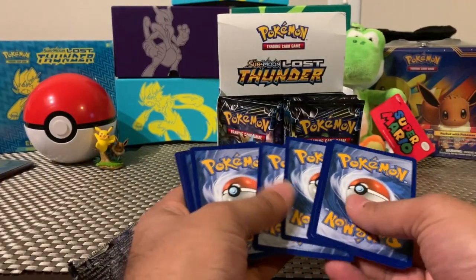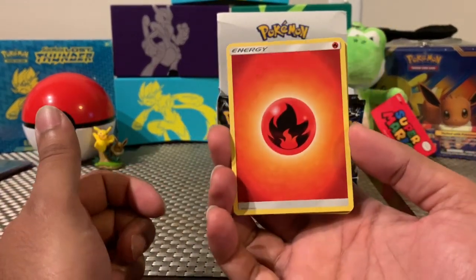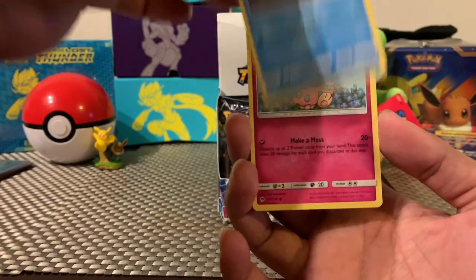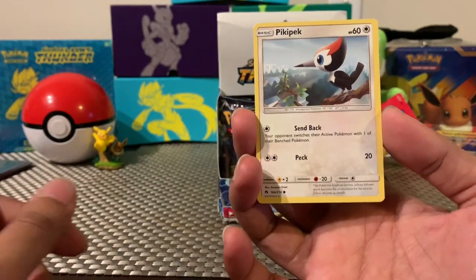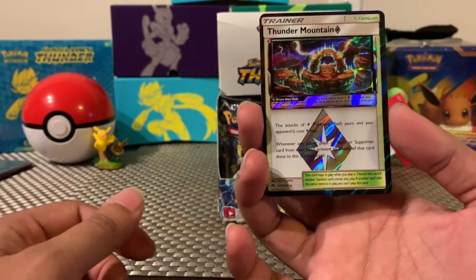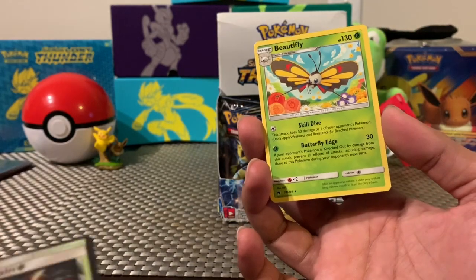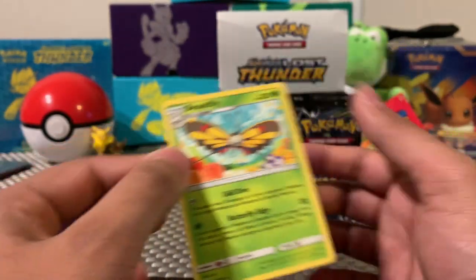I did want to let everyone know that if you are new to this channel, I will be opening a Pokemon Let's Go Eevee and Let's Go Pikachu Nintendo Switch console in a couple of weeks. Make sure to subscribe so you catch that opening — it's gonna be epic. And that was a Prism card and a beautiful Eevee for the rare.